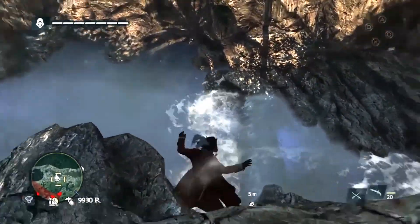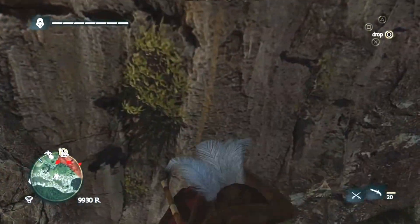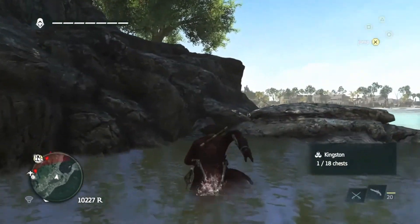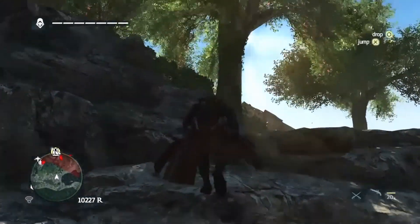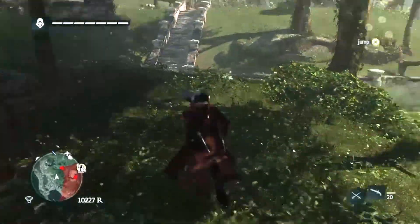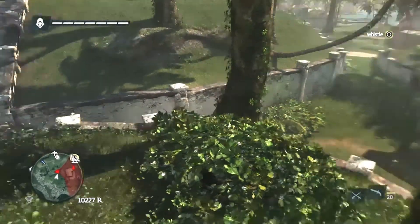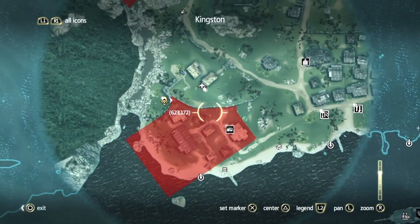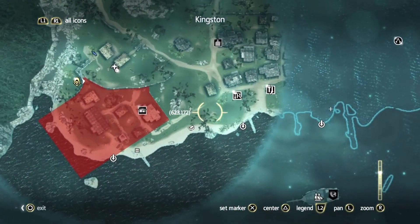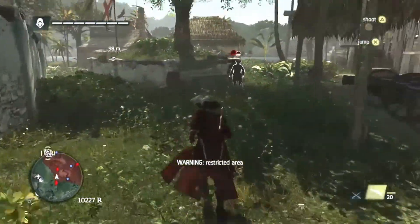All we're going to do on this episode is explore Kingston, get this area cleared out so we don't have to worry about it later. After that, we'll probably do some more exploring on the high seas and get that out of the way before we start getting deep into the main story. I want to get these areas cleaned out so we can concentrate mainly on the main story.